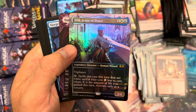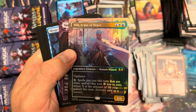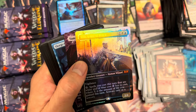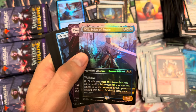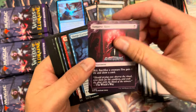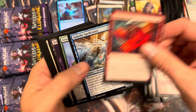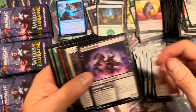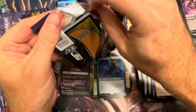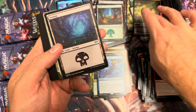Blue-white is one of those commander colors with some strong ones. But giving blue-white a fun spell cost reduction — spells you cast this turn that are white and blue cost X less, where X is the amount of life you gained — that plays into so much great synergy. Lets you play into big blue on top of life gain or some control as a three-drop with vigilance. Not a bad commander at all. Vampiric Rites — cool art. Sleep-Cursed Fey — not bad little pack. Monstrous Rage, Gingerbread Hunter.